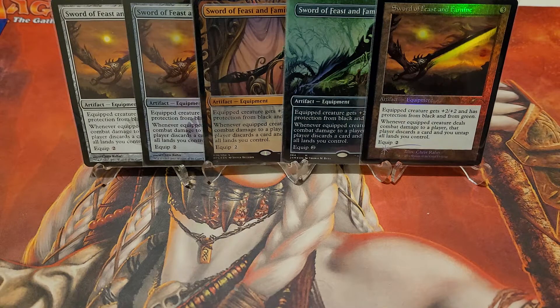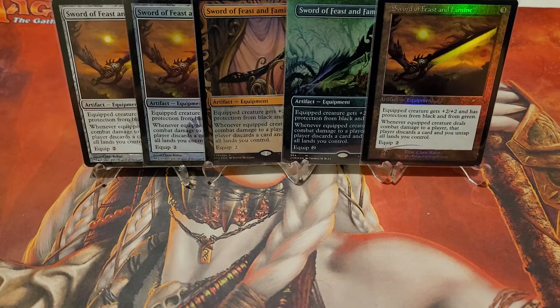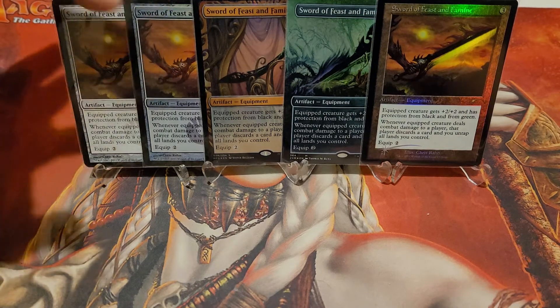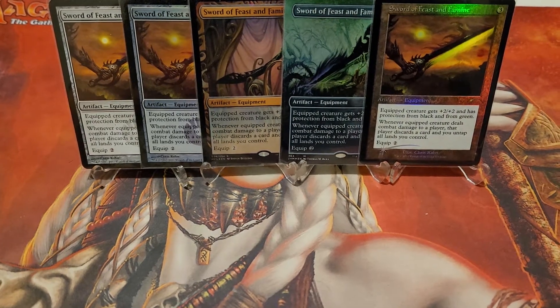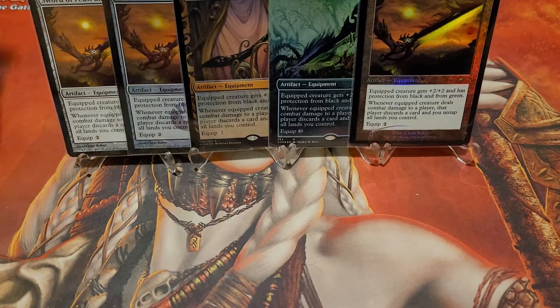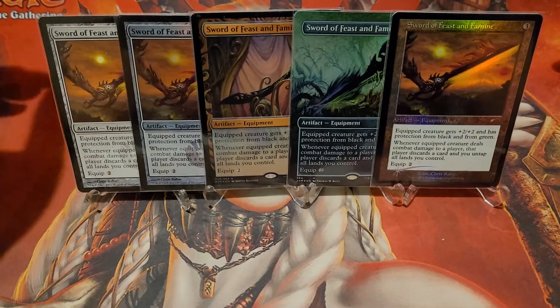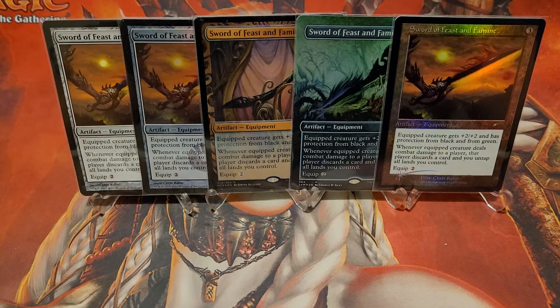Hey, this is Kevin with Imagination Hobbies coming at you with a card showcase. I try to collect one of each version of Sword of Feast and Famine that they've come out with. There are some gaps in my collection — a lot of regular ones and regular foils in different sets I need to catch up on. I wanted to buy the harder-to-get ones first because those go up in value the most rapidly. I'm going to go through this card, show you what I like about it, and why I think it's the best casual Commander card and why I try to put it in every one of my decks.